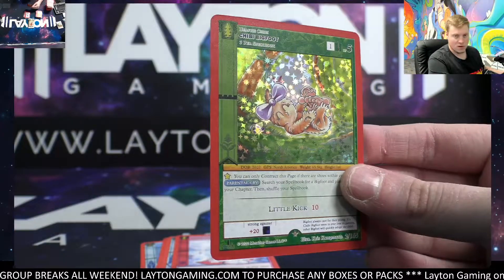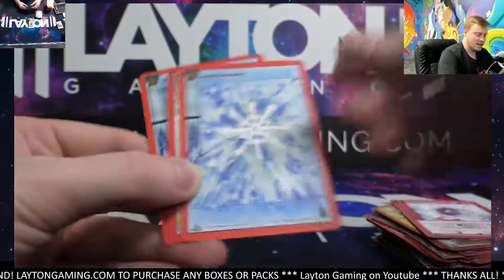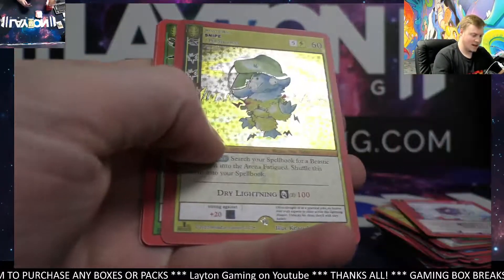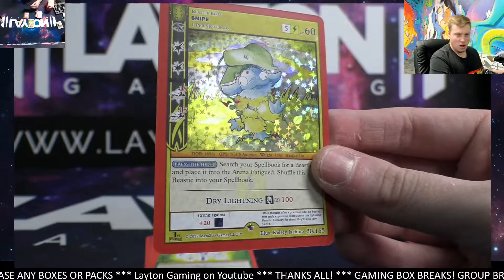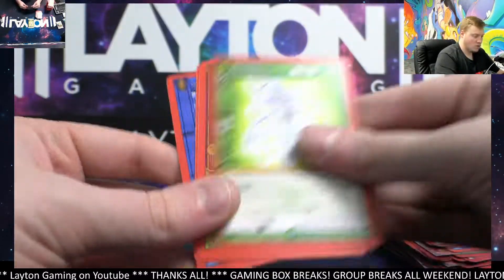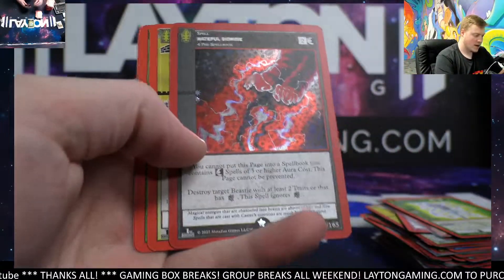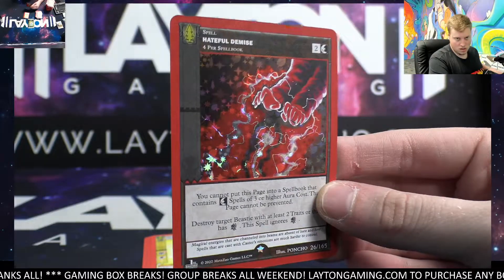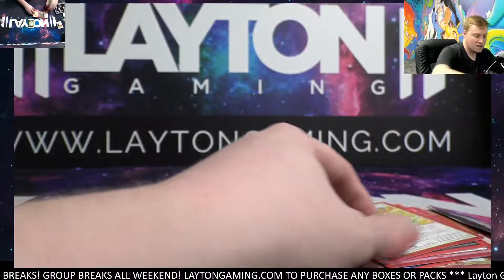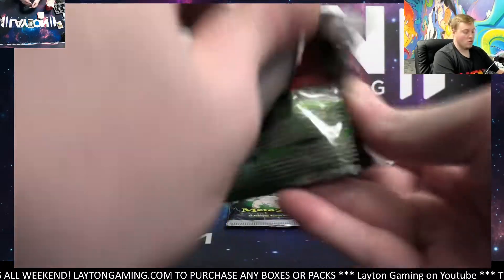Solid full holo — Chibi Bigfoot. Beautiful, Jess, there you go. Haunted Tundra. Snipe full holo — also a great hit. Congrats! A few really good hits here at the end, turning into a very solid booster box. Rose Robinson, very nice. Hateful Demise, very cool. Snipe is also really tough — one of the toughest cards to land in the entire MetaZoo set. If not the toughest, Snipe is way up there, one or two spots for sure.